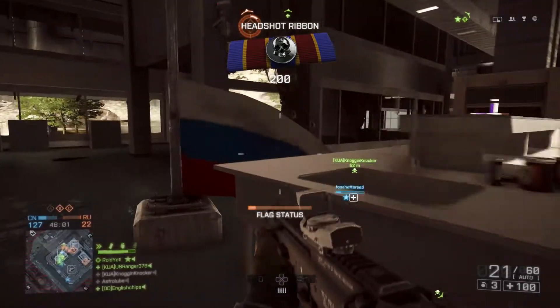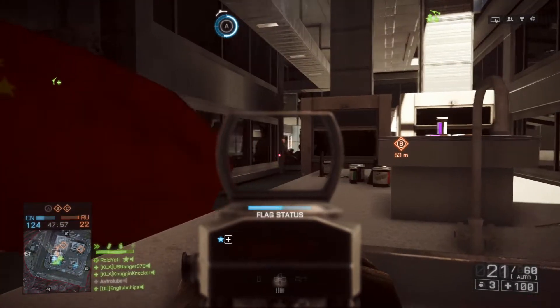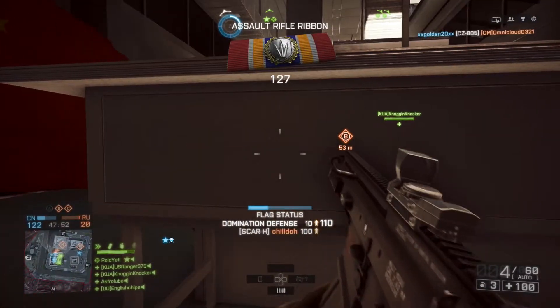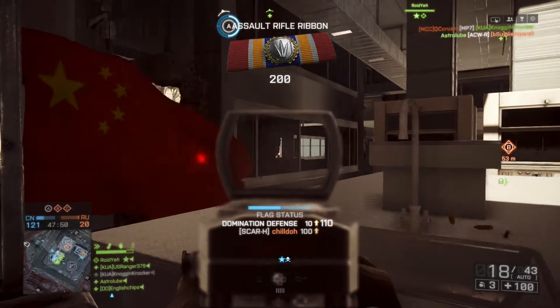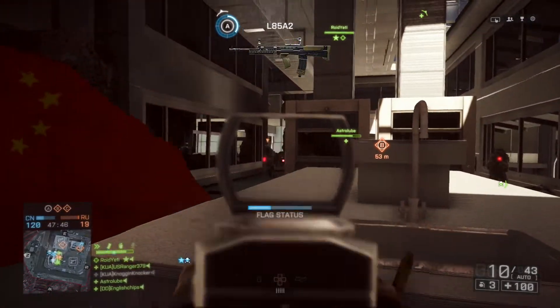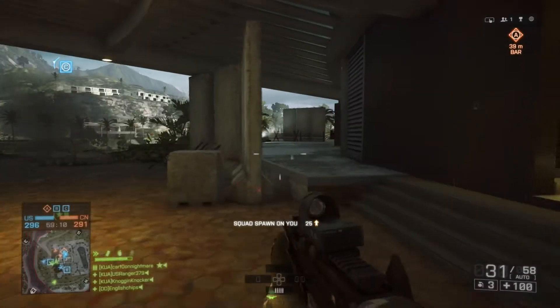I have not actually been using the assault rifles a whole lot thus far - I've been working on the PDWs and my carbines - but I did have to play with the assault rifles to get this unlocked. And right here - yep, assault rifle ribbon - we unlock the beautiful and somewhat odd-looking L85 A2, and we are on our way. Of course, getting shot, because that's how this game works.